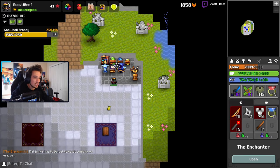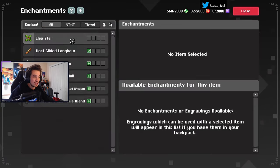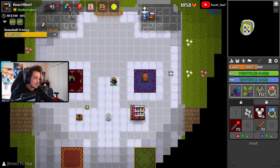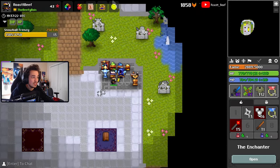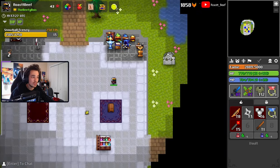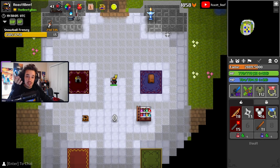Once you have an enchantable item, you go into your vault and walk to the Enchanter — he's the guy in the top right, away from the Blacksmith. Opening the menu will showcase all the items in your inventory that are enchantable. Note: if an item is in your vault chest rather than your inventory, it won't appear here. You talk to him, press the button, and it randomizes the enchant.